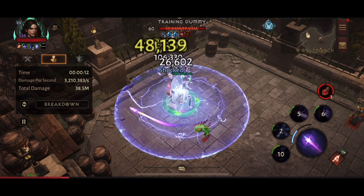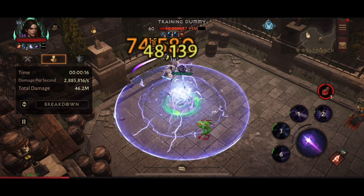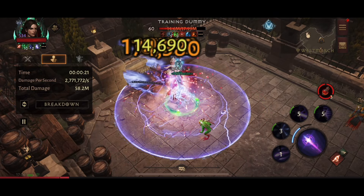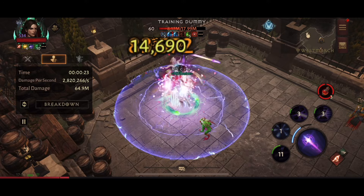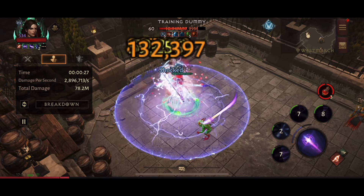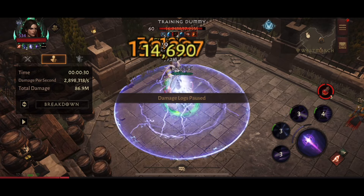I then go and do dungeon runs to see which feels stronger and which comes out faster, and I also test it in open world. For this video we're going to be testing at the dummy and also in a speed run to see which gem comes out on top and which is getting kills faster. We'll do a 30-second burst.